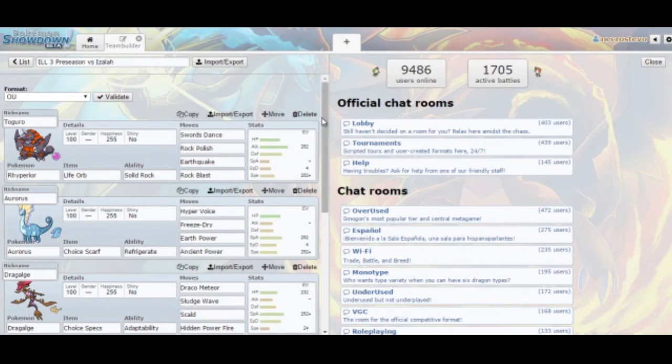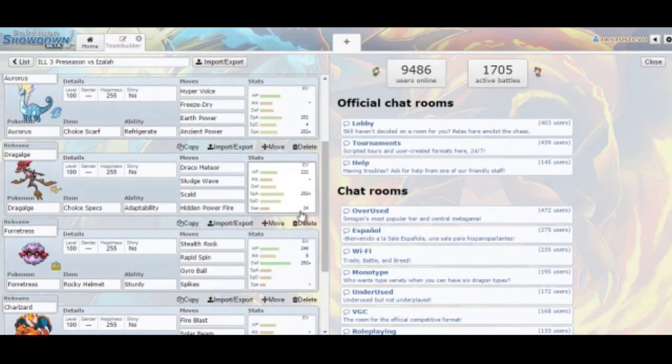With Dragalge, I did go with Specs. I gave it just a little bit of speed in case he decides to run speed on Armaldo — they don't normally run speed, especially if he's running a defensive Rapid Spinner. But I wanted just a little bit to outspeed Armaldo, and if he's putting speed on Kecleon, I can outspeed that if he's at a lower speed tier.